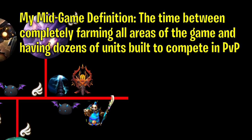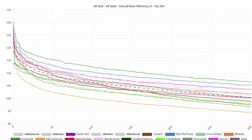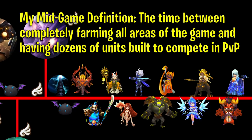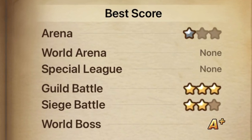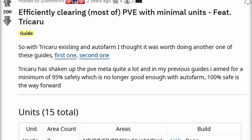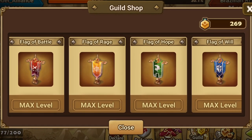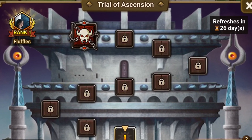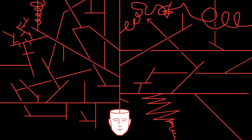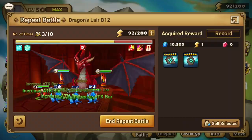I'm going to define mid-game as the time between completely farming all areas of the game and having dozens of units built to compete in PvP — essentially where you're farming all areas every day to improve your teams, build new ones, and increase your rune depth. If you fall into my definition of mid-game, you have a very long list of priorities that can include building Chikaru, maxing your arena and guild towers and flags, 6-starring and runing dozens of monsters to improve your PvP performance, and maybe pursuing TOA health. Determining priorities in mid-game is difficult, but there are really no wrong answers. If Siege is your favorite content, farm dragons non-stop for violent rune depth while building an endless supply of dupe monsters.